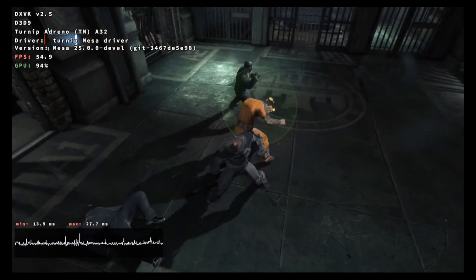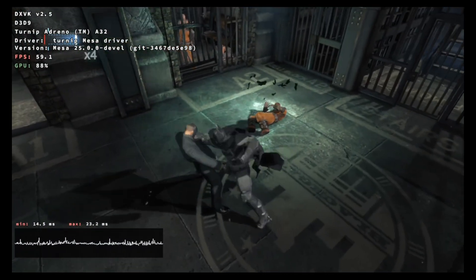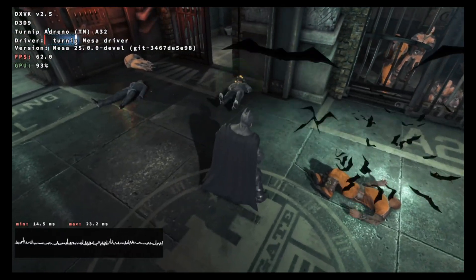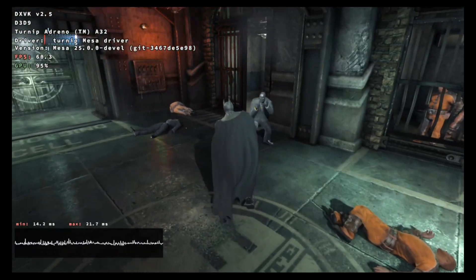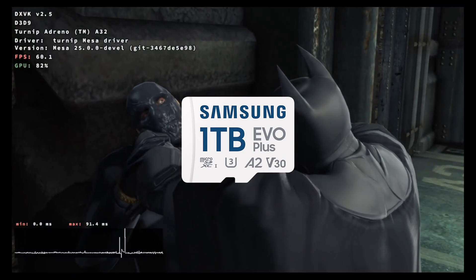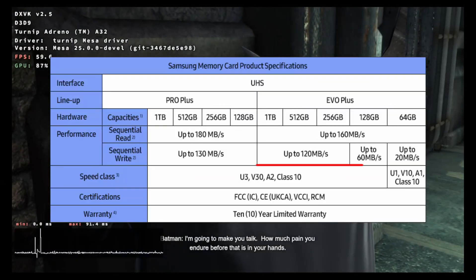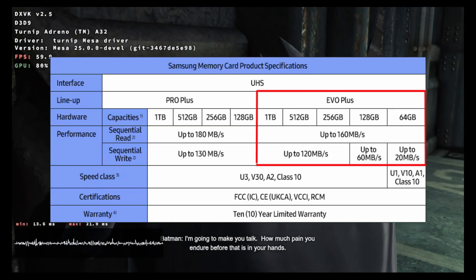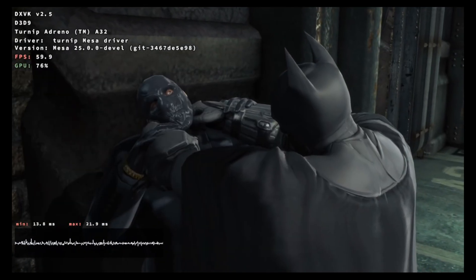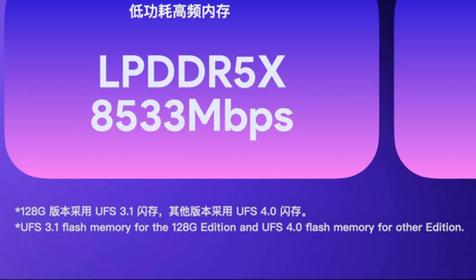The settings used will remain consistent across tests. Each game was run twice to minimize any inconsistencies caused by shader cache load. The SD card used is a 1TB Samsung EVO Plus U3A2B30 with 160MBps max writing and reading speed. The device used for this test is the Ioneo Pocket S base model equipped with a 128GB UFS 3.1 internal storage.